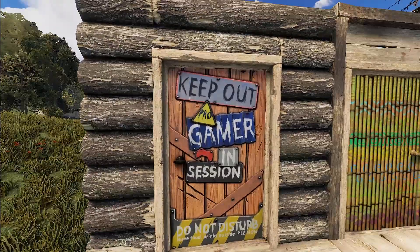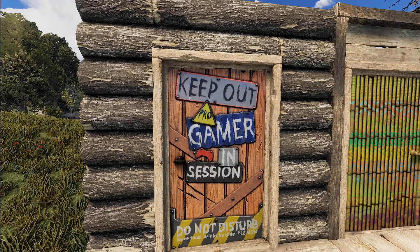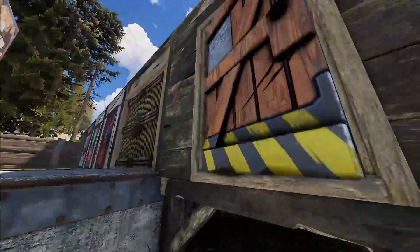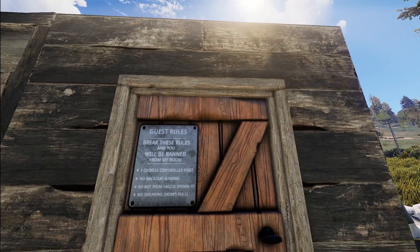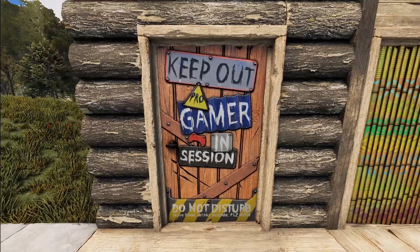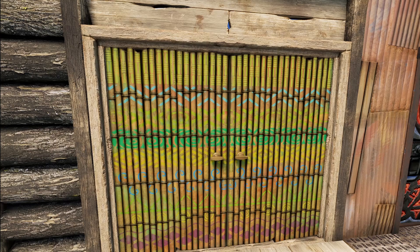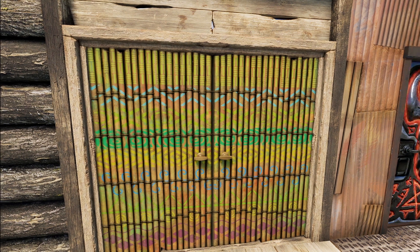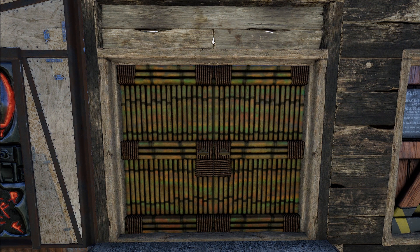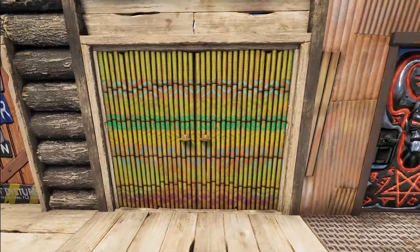Next we've got some doors. Starting out is the Pro Gamer wooden door — it says 'Keep Out, Pro Gamer in Session, Do Not Disturb, Leave Food and Drinks Outside Please, Mom.' Up top there are rules: 'Break these rules and you'll be banned from my room. I choose the controller first. No backseat gaming. Do not speak unless spoken to. No swearing — Mom's rule.' You gotta love it just for the jokes. Moving on, we've got a very cool wooden door made to look like bamboo — the Tribal Bamboo Double Door by Jinn. It has a hand-painted look, like it's made from natural berry paints, with extra bamboo and strapping inside. It pulls together really nicely.